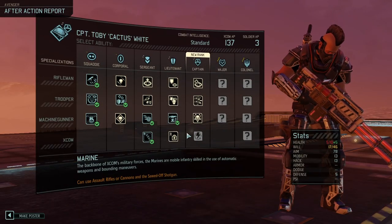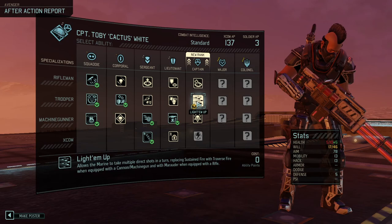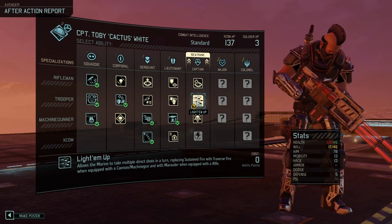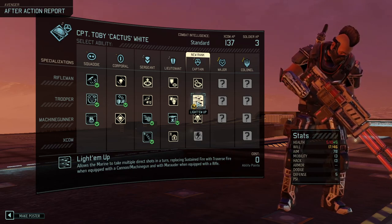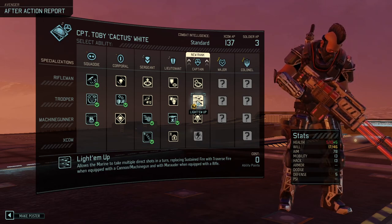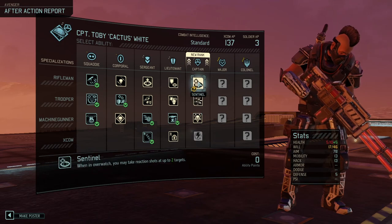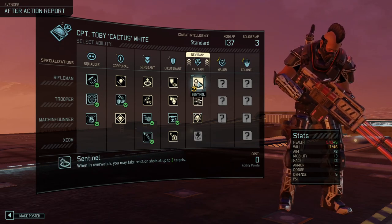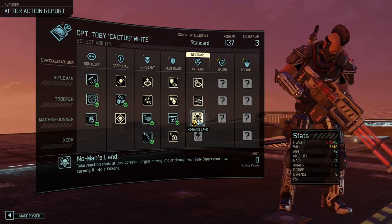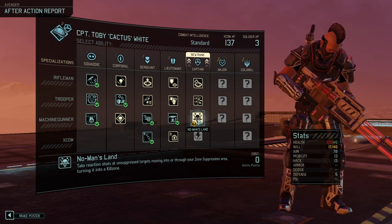Alright, new Captain in Cactus. Okay, Light Them Up sounds pretty good — allows the Marine to take multiple direct shots in the turn, replacing Sustained Fire with Traverse Fire when equipped with a Cannon or Machine Gun. With Marauder when equipped with a Rifle. Sentinel — when in overwatch you may take reaction shots at up to two targets.